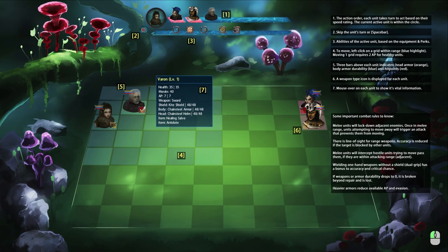The action order: each unit takes a turn to act based on speed rating. The current active unit is shown within the circle — like turn-based RPGs, the person with the highest speed goes first. You can skip the unit's turn with the spacebar. Abilities are based on equipment and perks. To move, left-click on the grid within range — blue highlights indicate movement. Moving one grid requires two AP. Three bars above each unit indicate head armor, body armor, and hit points.